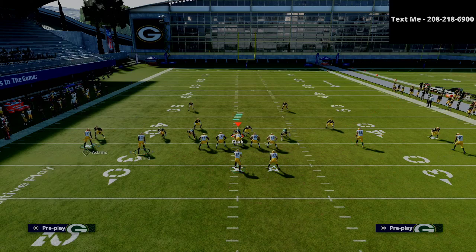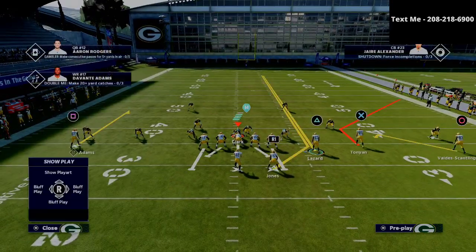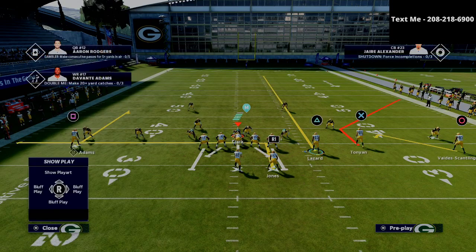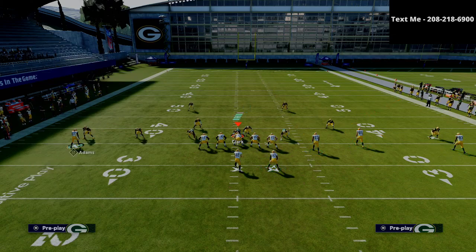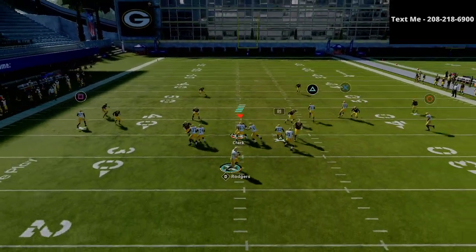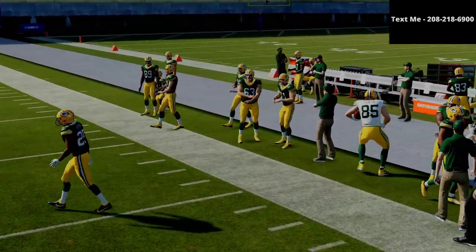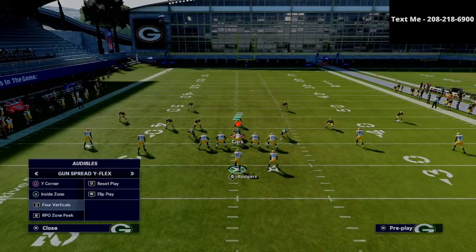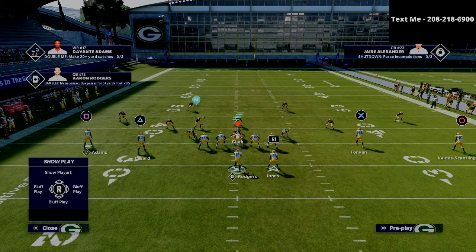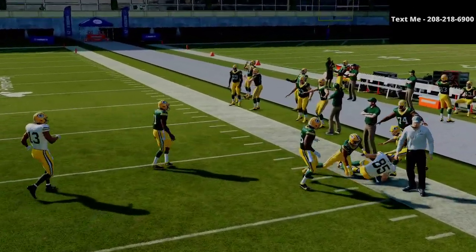Another thing you could do is motion this receiver to the right, and now you've got some other things to think about. You could do a route combination like this, and this X receiver is going to do a really good job getting open on the outside. Especially if you have a tight end with pretty good route running, this is something you can really use. I don't necessarily like a traditional flood, but the spacing is not as bad as it looks on screen.